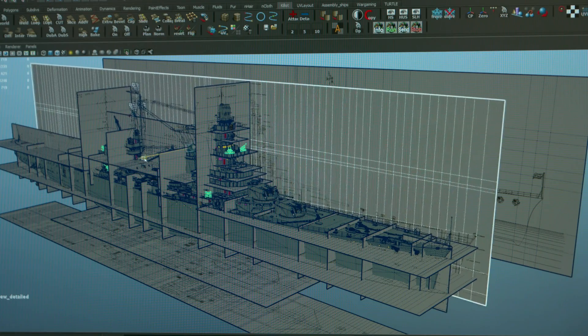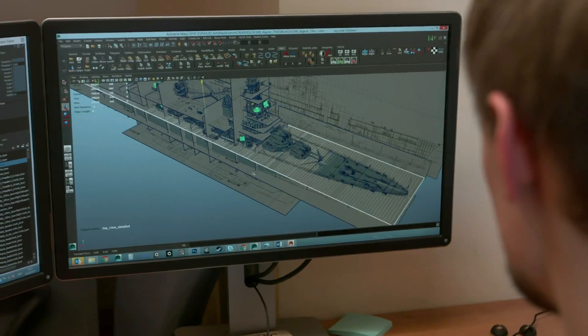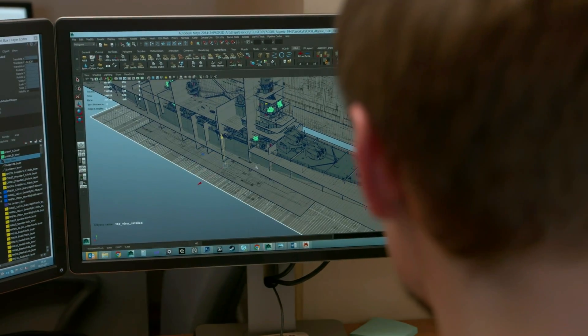Our expedition to France was very interesting. They gave us 120 boxes with all sorts of blueprints, and those were quite big boxes — the amount of work was enormous. The two of us had to dig through all these boxes, and eventually we managed to look through it all and got all the documentation we needed — not only on cruisers, but also on battleships and destroyers.